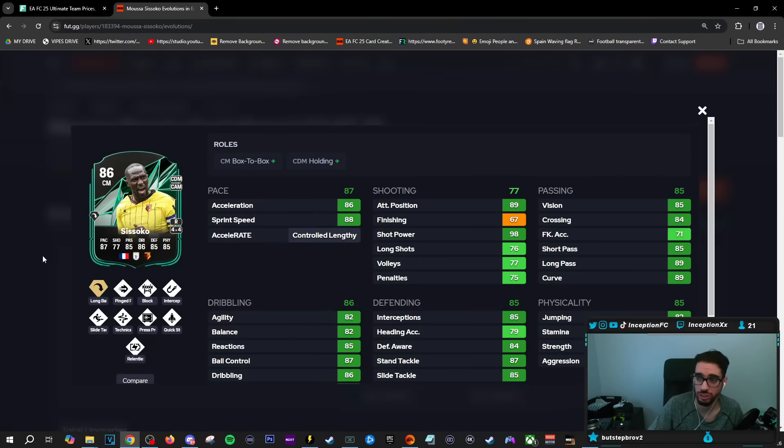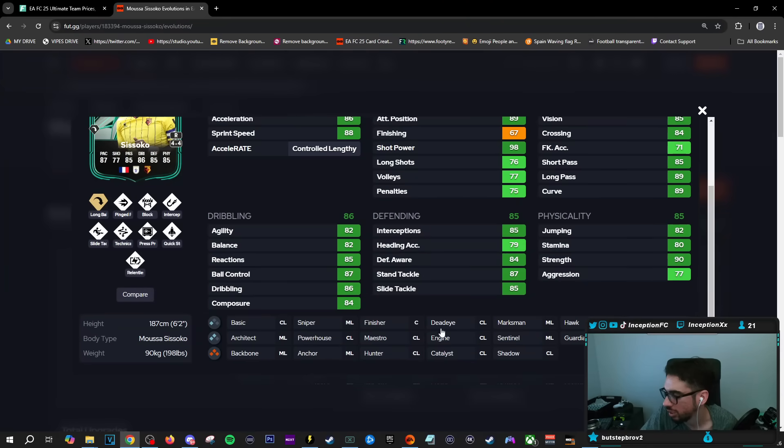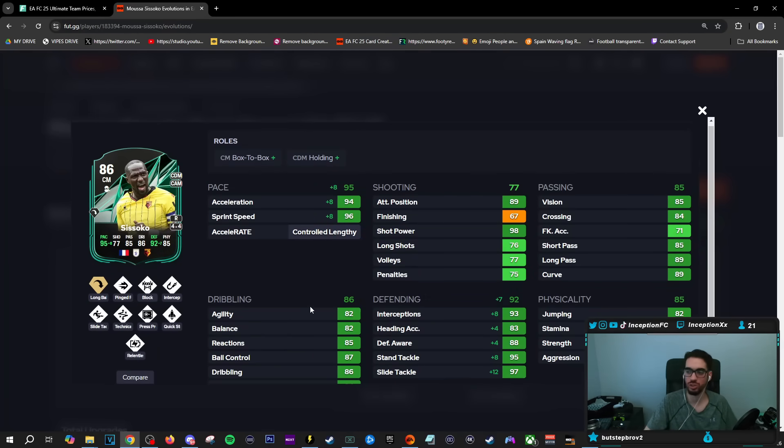Let's see Soko's card — this guy is disgusting. You know what's funny? A lot of the times in this game, when you're looking at a card, you can tell that guy's going to be an absolute monster. You're looking at the play styles, you're looking at how he's generally formatted. I put shadow chemistry style on him — he's a lengthy with the shadow, so I'm giving him 94, 96 acceleration and sprint speed, and he's a lengthy.